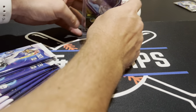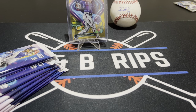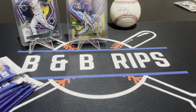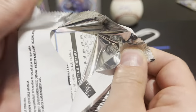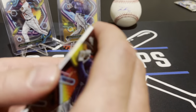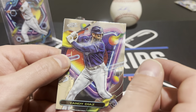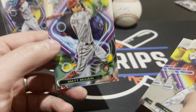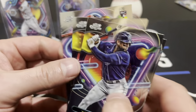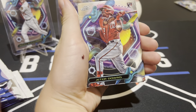Our dog is going crazy upstairs — somebody's coming in to do some work on our basement. We got two Adley Rutschman rookie cards — super proud of that, dad moment. Out of 50 is pretty cool. I got Yandy Diaz, Carlos Rodon, Nestor Cortez, and Matt McClain — I think this might be his first rookie card, so that's pretty cool. Good player, one of the top prospects.